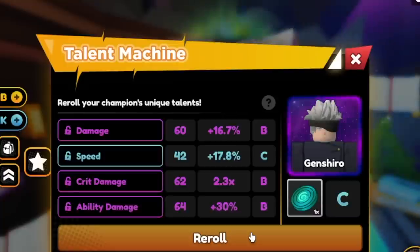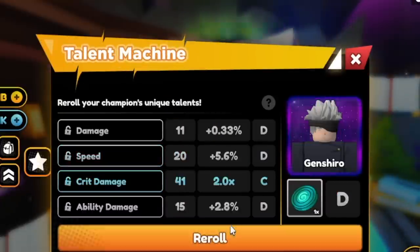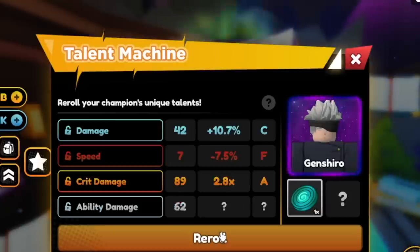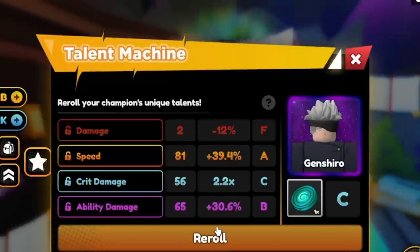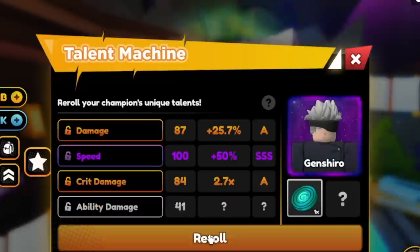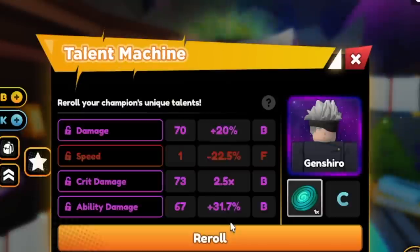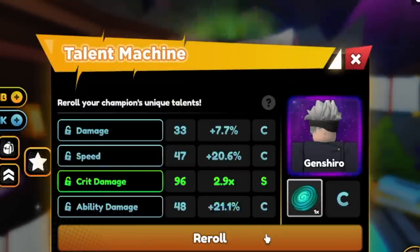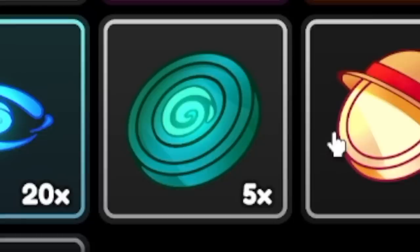We're going to spend all our talent reroll tokens and hopefully we get a rank A or S. If we don't get that, I'd rather have an F — so it's all or nothing. We're fast forwarding it. Let me increase the speed to times eight. Were you able to finish the quest where you need to roll an S rank champion or talent? Comment it in the comment section. I was lucky enough to get one. Last five.